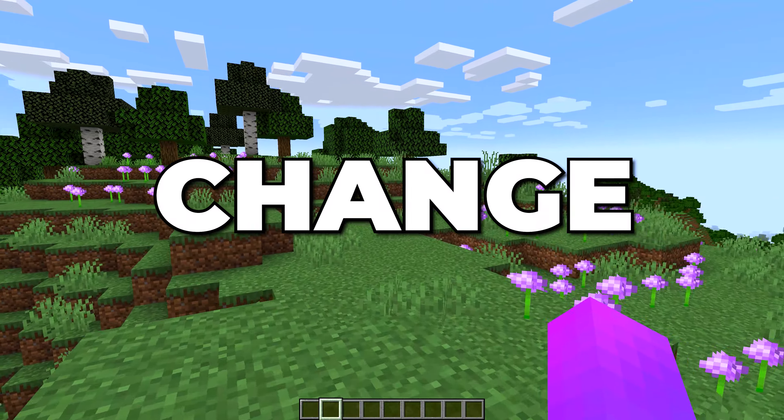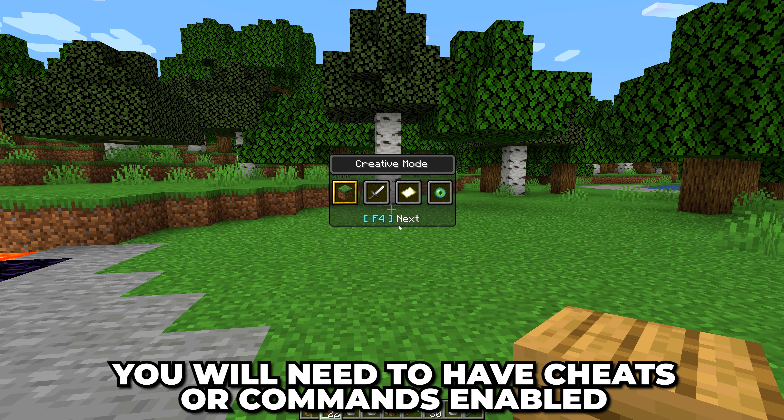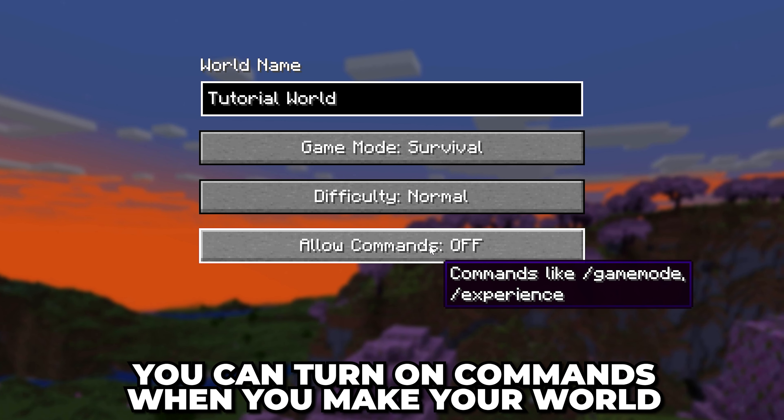In this video I'll be showing you how to change game mode in Minecraft without using a command. To start, you will need to have cheats or commands enabled in your world. Commands are turned on during the world creation process.